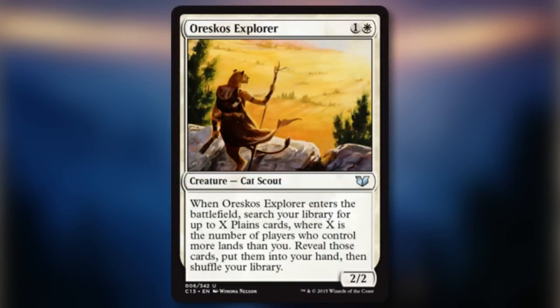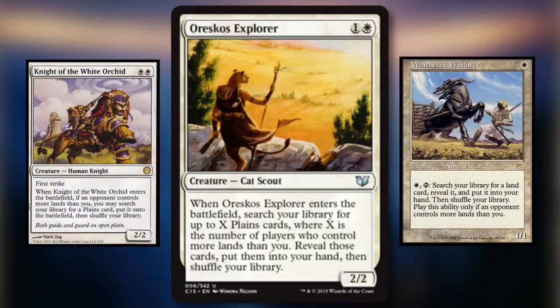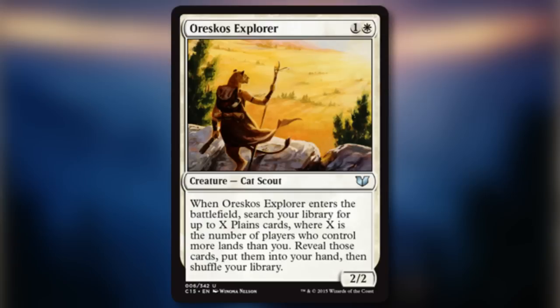Before we jump into our revisions, we wanted to highlight some of the brand new cards you'll have access to in this product. Oreskos Explorer is a ramp dude with the typical white restriction of people having to have more lands than you, so if you go first, this card may be difficult to really get advantage out of. Still, we are always happy to see ramp in white.